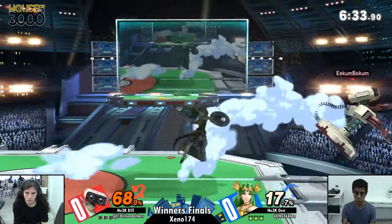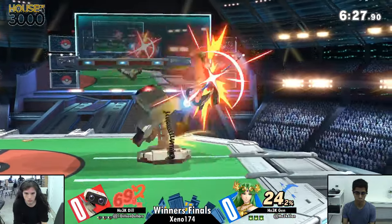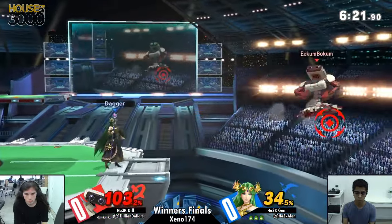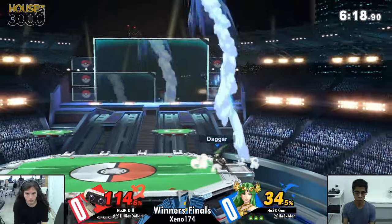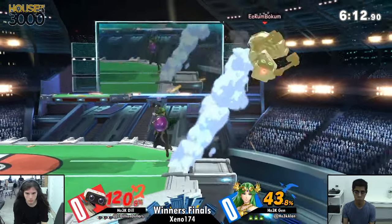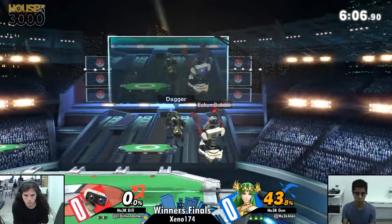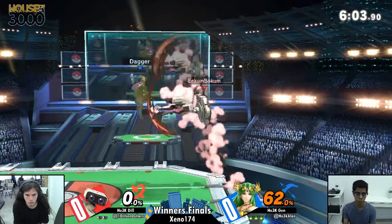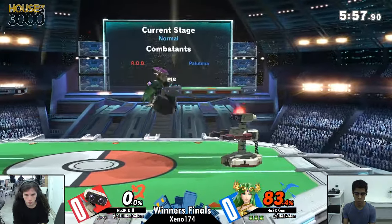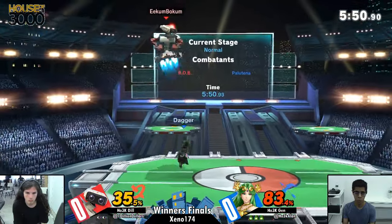I think I'm going to go uncontested when I say Palutena probably wins this matchup. It's not clear-cut because ROB is kind of crazy, but Palutena just has so much going for her against big bodies, and ROB is a really big robot. Palutena does a lot of work at the ledge — Jen hit a very well-spaced back air onto Dil's shield, and Dil was still able to counter with a jump out of shield fair, which is a very strong option and one of the freest ways to get himself off the ledge.